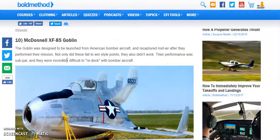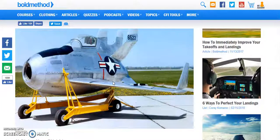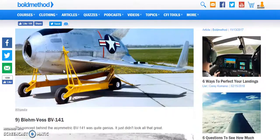The Goblin was designed to be launched from a bomber and recaptured mid-air. I don't even see how this thing would fly. Not only did these fail to win style points, they also didn't work — their performance was subpar and they were incredibly difficult to re-dock. If you couldn't re-dock it, what would you do? There's no landing gear on this thing. Do you just crash? I can't tell if that's an ejection seat.